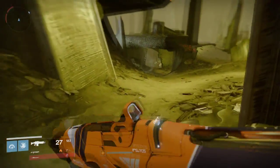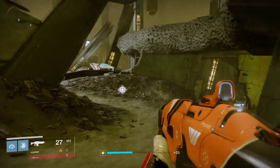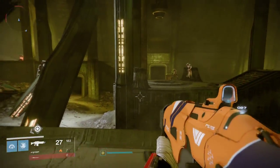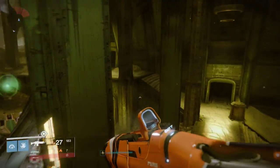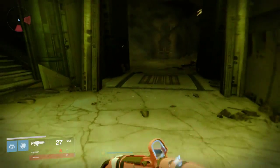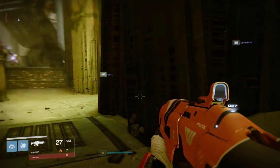All right, so here we are coming to the mausoleum. What we're going to do is jump across here, and you'll see there's two doors up here. We're going to go into this one here.